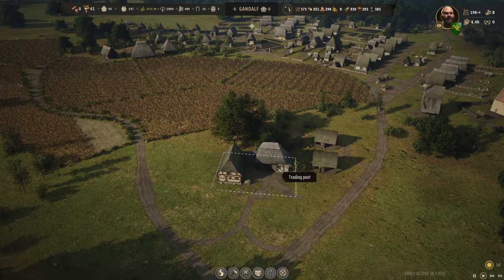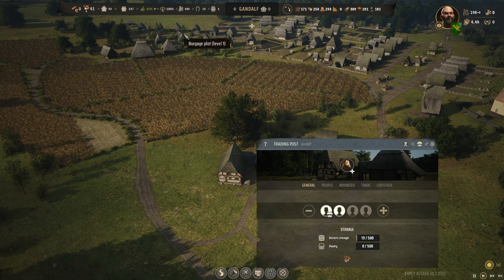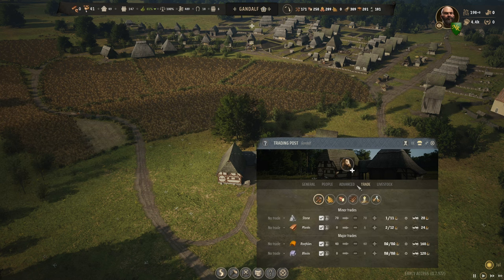I zoomed in first on the trading post because that's where a lot of the updates are. But there's a lot of tweaks to farming, tweaks to sheep, and we have a new king's tax that's going to come into play at year five — one coin per citizen per year. At year ten it's two per, and at year fifteen it's three per, to penalize you for not building a thriving society that can afford it.